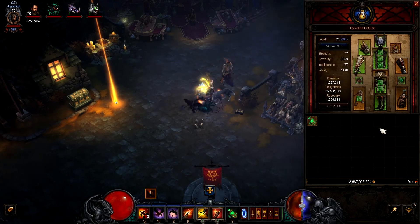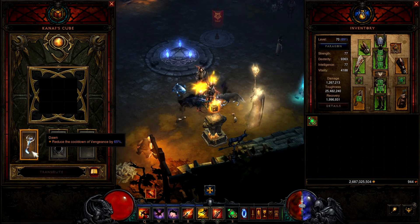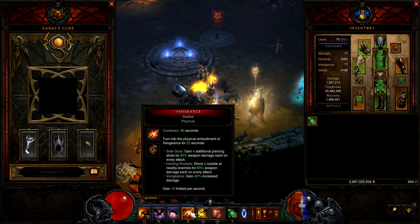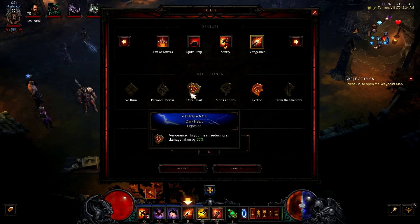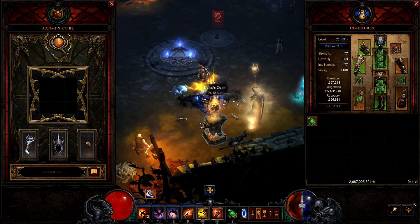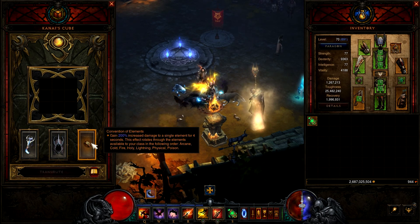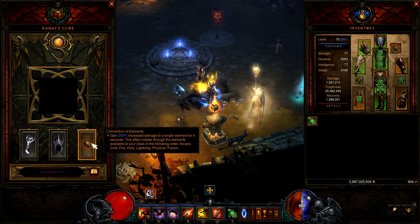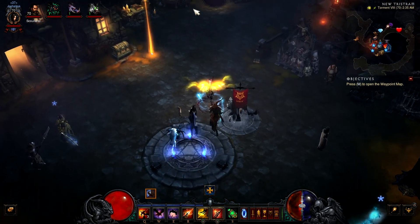For the Kanai's Cube: we cube Dawn as our weapon because it reduces the cooldown of Vengeance by 65%. Vengeance is huge for Demon Hunters — it gives 40% increased damage and 10 hatred per second. We cube Visage of Gunes so Vengeance gains the Dark Heart rune effect, giving us 50% damage reduction as well. Lastly, Convention of Elements in the cube — which basically every class uses — grants 200% increased damage to a single element for four seconds on a rotating cycle. Physical always comes after Lightning, so line up your Vengeance and Wolf Companion so when Physical procs you can dump maximum damage. That's it for the six-piece Marauders guide!